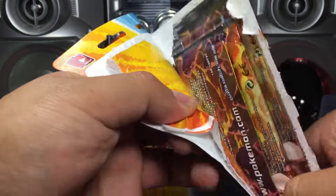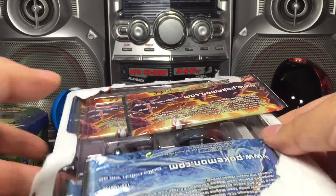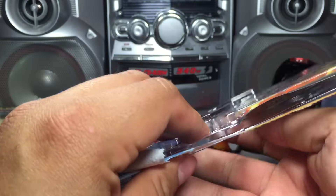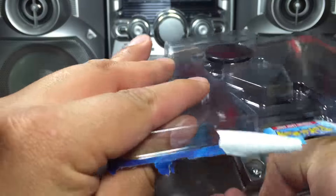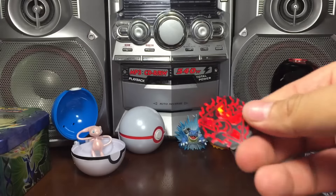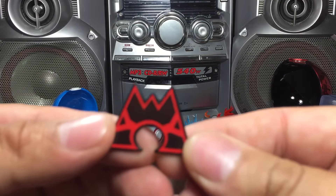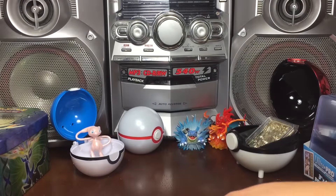Until I saw someone open a Team Magma full art Drought and I was like, okay, we've got to check these out. There's a code card in here - I'll let you guys have that in a moment. Awesome pin and coin - the contour on that pin is pretty awesome. And there's a pin with an M for Magma, I guess.